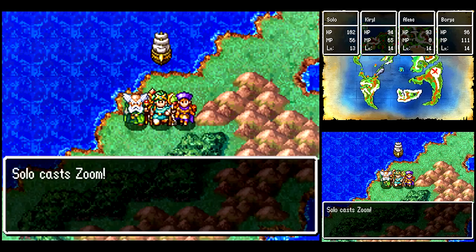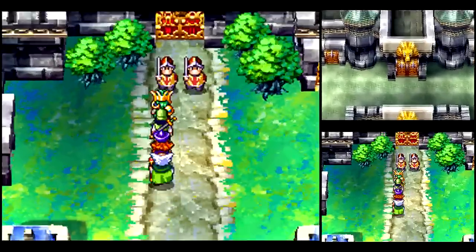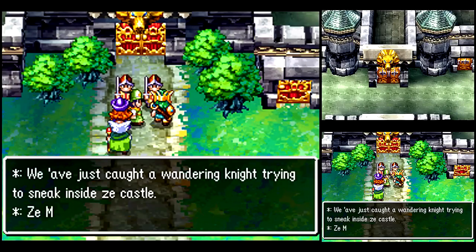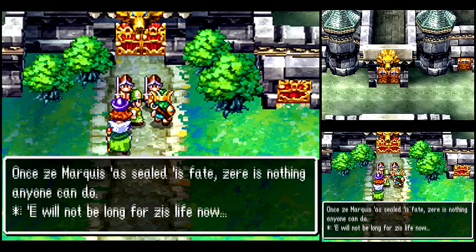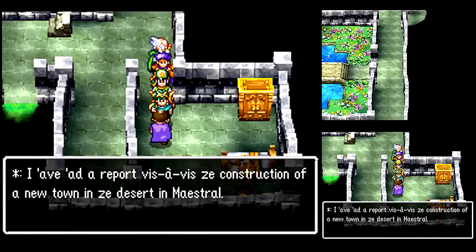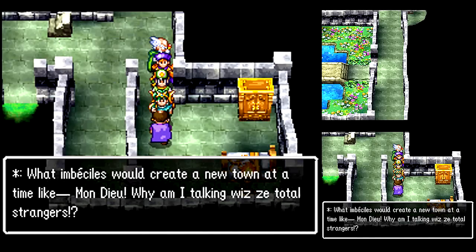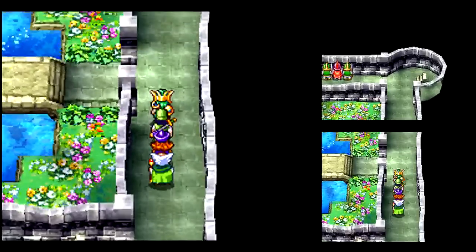Now that we got the Magic Key, let's head to the Palais de Leon and take on the Marquis de Leon. Oh, these guards are here now - I wonder what caused them to show up. He's going to interrogate him. Let's just walk right in - well, not the front door, but the side door. Maybe we ought to check that out. I don't recall there being a town there in the NES version of the game.